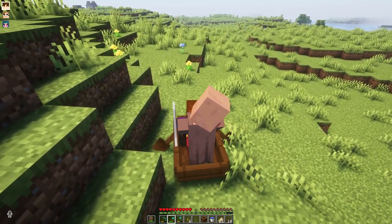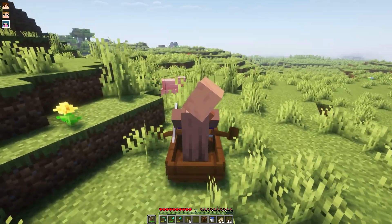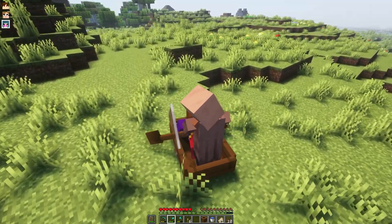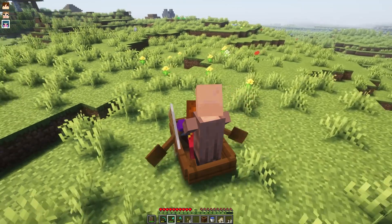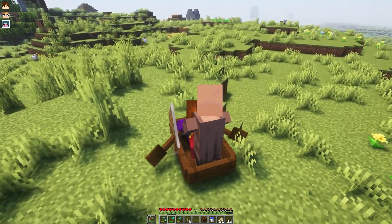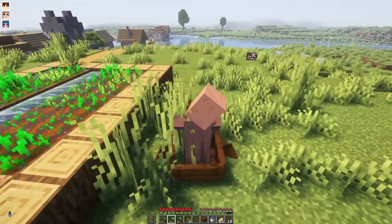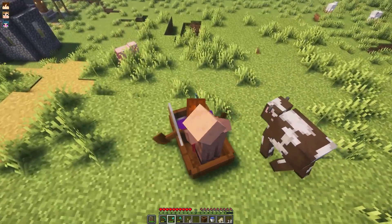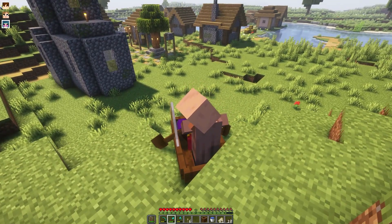For a villager breeder, do they have to have workstations as well for it to work? No, they just need beds. You need a bed for the parents to register to, and then a bed for the villager baby to register to. If the bed is taken, they will not breed. The most simple solution is to just build a box, fill it with a bunch of beds, and throw bread at them. I'm trying to think what Doc did on Hermitcraft at the beginning of the season — I think he just did a hole in the ground with beds. It's called the 'I'm too lazy to actually make a villager breeder' farm.